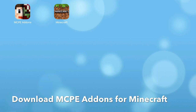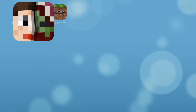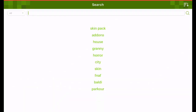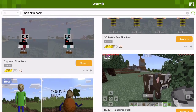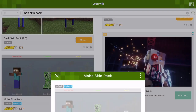To get started, download MCPE add-ons for Minecraft. Get into the app and click on search on the bottom right corner. Then search bobskin pack. Scroll down until you find the pack and press on install and copy to Minecraft.